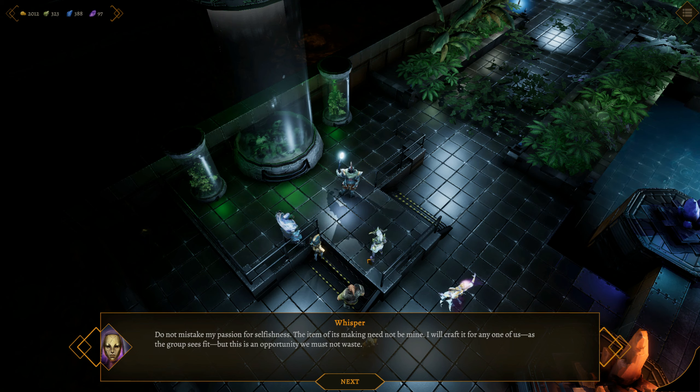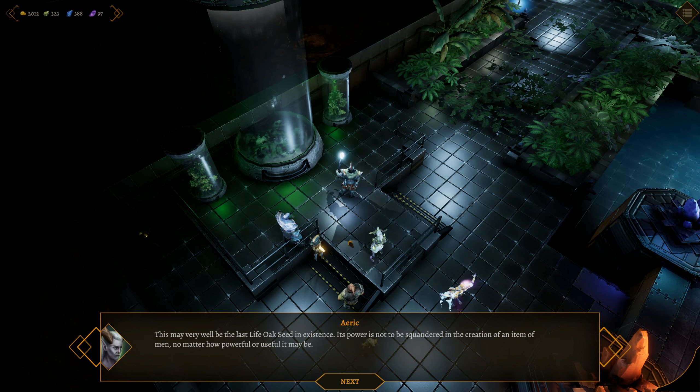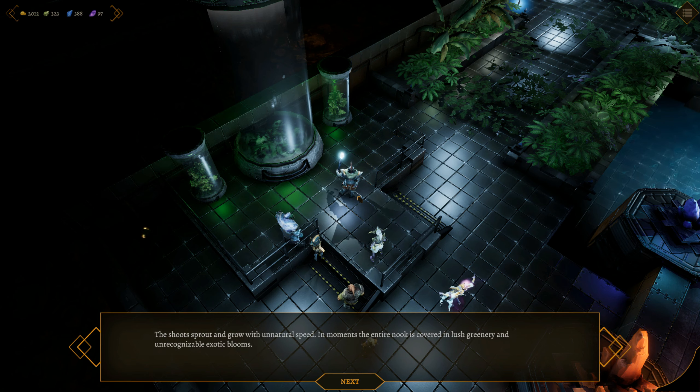'Do not mistake my passion for selfishness. The item of its making need not be mine - I will craft it for any one of us as the group sees fit. But this is an opportunity you must not waste.' Eric's hand tightens around his weapon. For the first time you feel one of your champions actively resist your bond. The druid's will is so resolute your connection weakens with each passing moment. 'This may very well be the last life oak seed in existence. Its power is not to be squandered in the creation of an item, no matter how powerful.' Eric mumbles under his breath, an elvish causing the seed to take on a green luminescence. The glow spreads across his entire body and down onto the floor, where it spills into a dozen distinct lines. As each line travels towards the walls, a small green chute rises up from the floor. The chutes sprout and grow with unnatural speed. In moments the entire nook is covered in lush greenery and exotic blooms. Your champions stand in awe before the natural power of the seed.